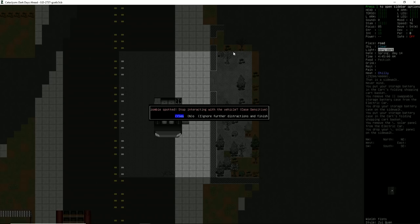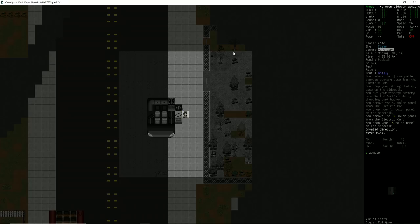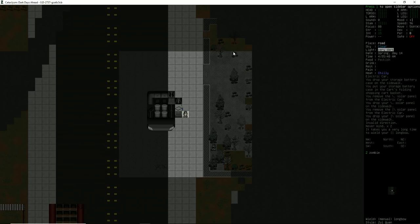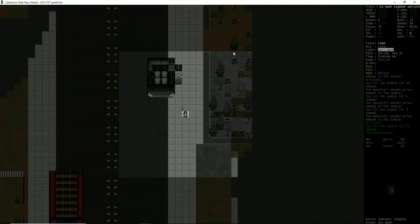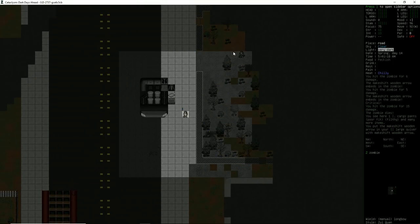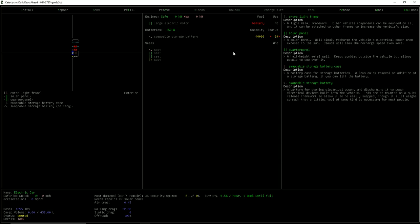Let's go ahead and remove some of these solar panels since we're right here. Zombie spotted — unless it gets close to me, I'm not going to move. Let me wield my longbow and try to do a little bit more archery practice. I keep forgetting to read the book — I feel like it's wasted shots right now. I could be getting skill from 2 to 3 instead of 1 to 2. We are not quite Robin Hood yet. We automatically picked up our arrows — back to stealing solar panels.